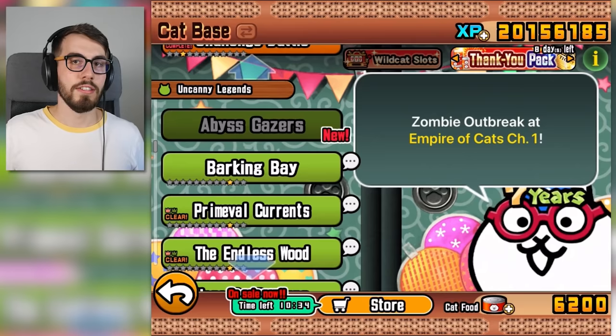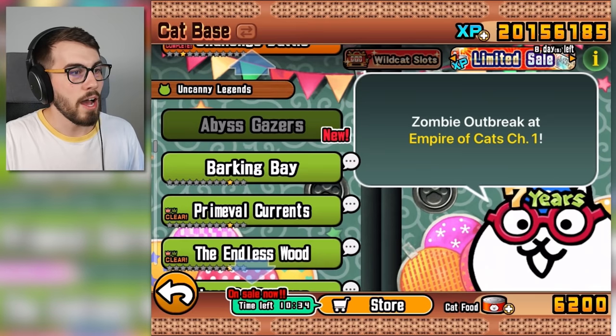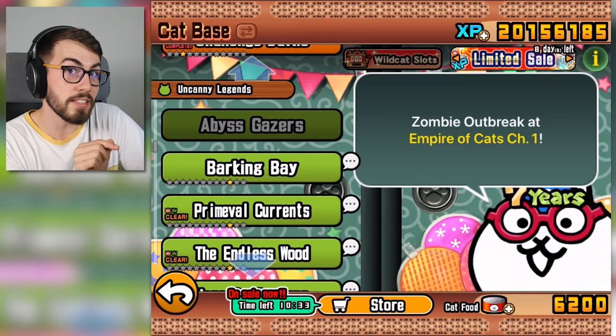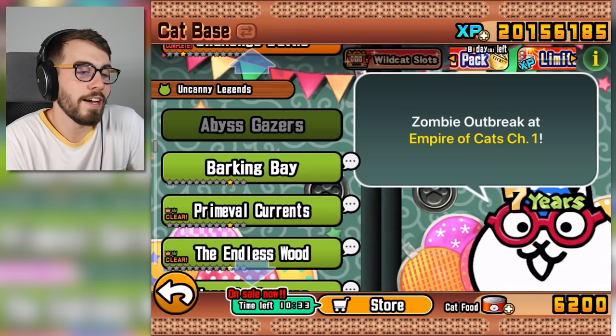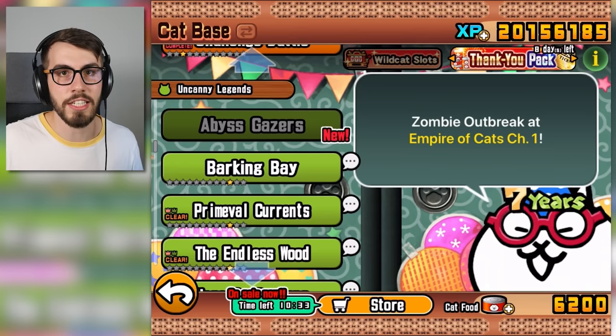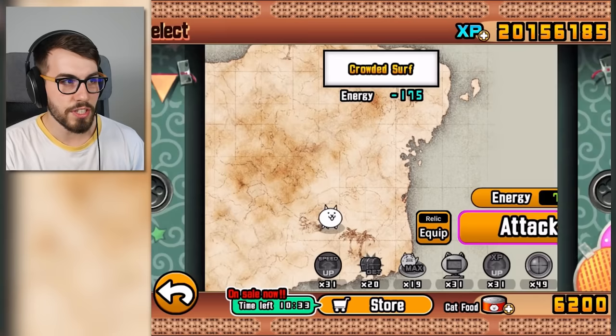Now today guys, I am going to smash through two chapters in Uncanny Legends. The first one in Barking Bay is supposed to be like super cheesable — I'm not sure exactly what that means. Abyss Gazers is just apparently a really easy chapter. After Abyss Gazers, the chapter after that is supposed to be a lot more difficult. I believe there's a new enemy in every chapter, but the enemy in Barking Bay — we've already seen Loris, you know the jumpy guy. Let's just get in there — Crowded Surf, three enemies.